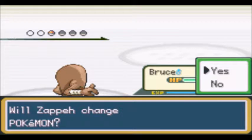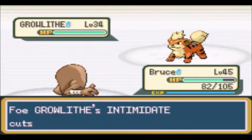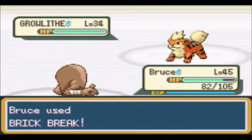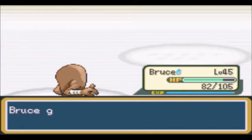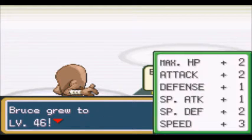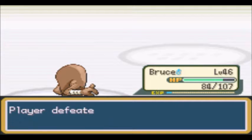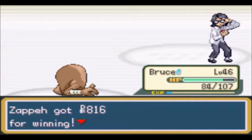So we are going to have Bruce face Growlithe in order to level up. No biggie — Brick Break. I don't think it will knock it out because of Intimidate. Oh, it did. Wow, nice job Bruce — level 46. Mega Kick. Hindsight, probably should have taken that. My reflexes are insufficient.